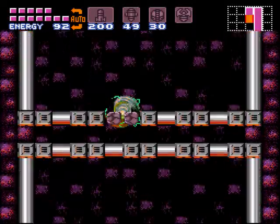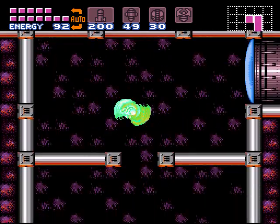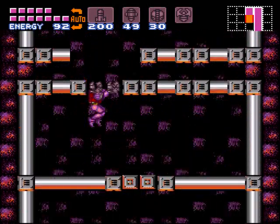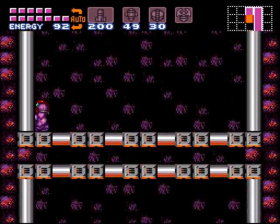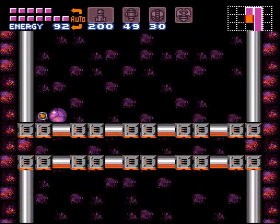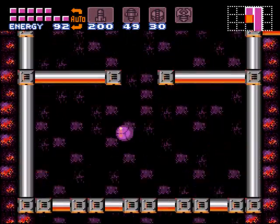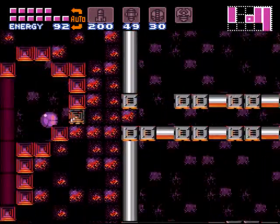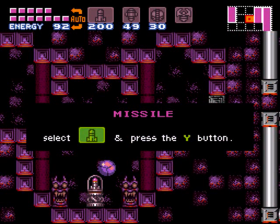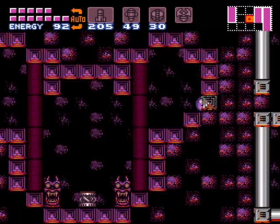And I messed that up, so let's rewind. We are going to use our jump ball there. Come down here. Something's wrong with me today, folks — I don't know what, so forgive me. Bomb through here and grab a set of missiles. I love that rewind feature — helps with stupid mistakes like that. Normally I wouldn't do that.